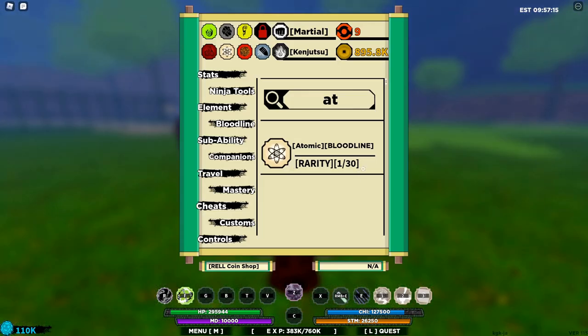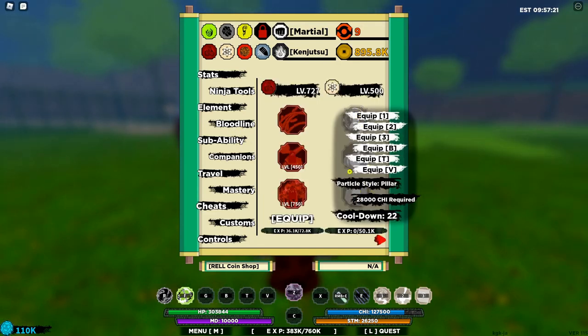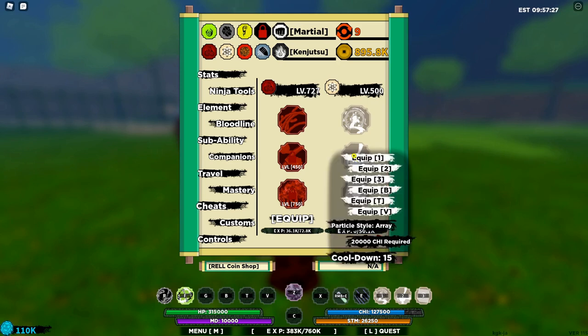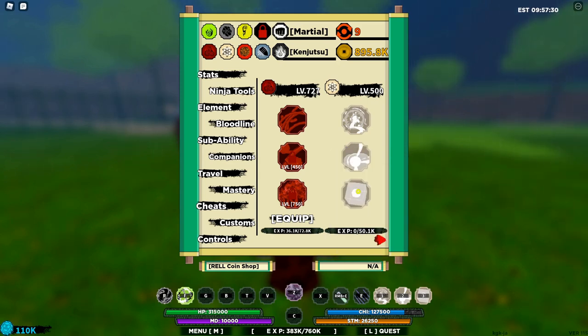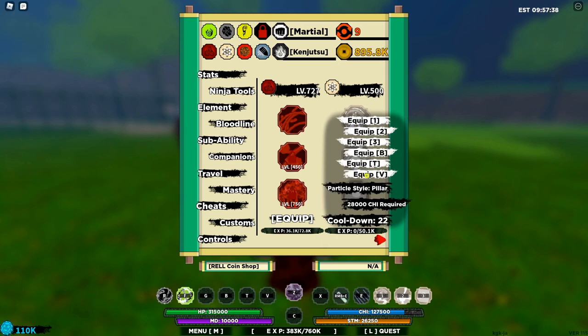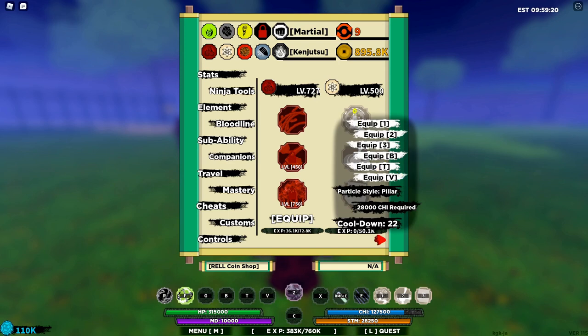The Atomic Bloodline is a 1 in 30 bloodline, so not very rare. It has three moves: the Particle Style Pillar, which requires 28k chi and has a cooldown of 22 seconds; the Particle Style Array, which has a cooldown of 15 seconds and requires 20k chi; and the Particle Style Atomic, which requires 27k chi and has a cooldown of 25 seconds. All of these moves can be equipped in your BT and V slots, or your element slots, which is really nice because usually bloodline moves aren't equipped there. This bloodline can be equipped in a bunch of your element slots, which is great if you have multiple bloodlines equipped at the same time, though not ideal if you don't want to use up your bloodline slots.